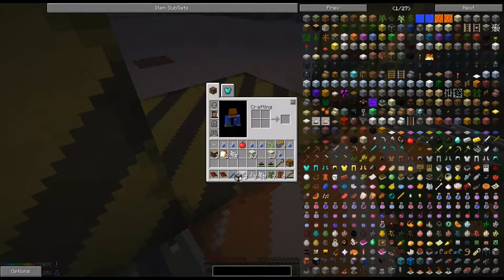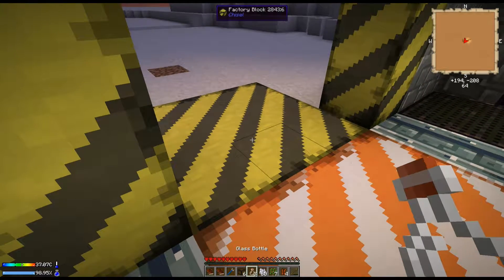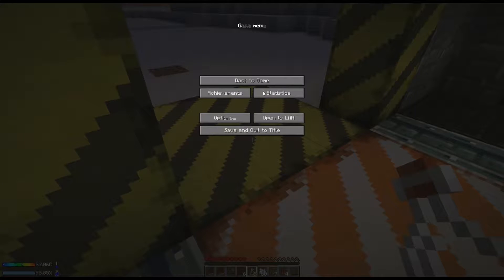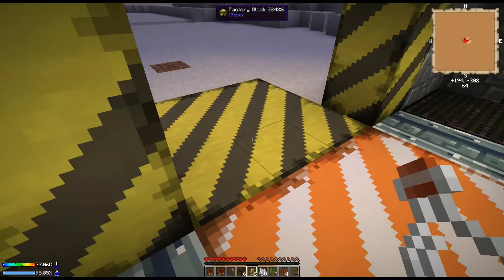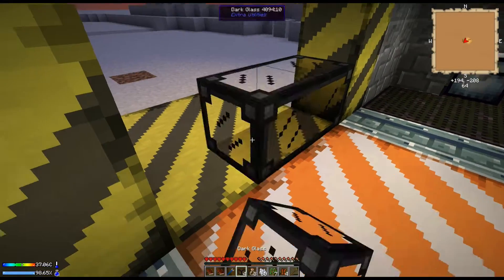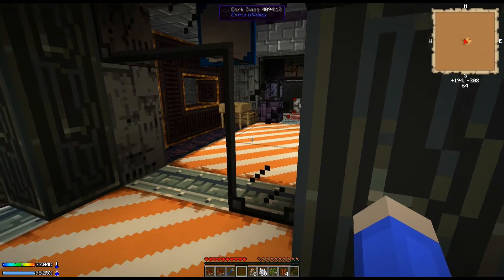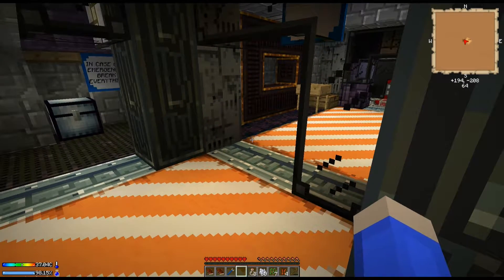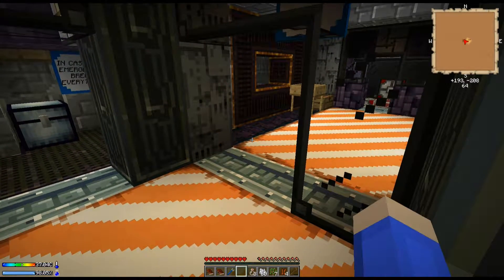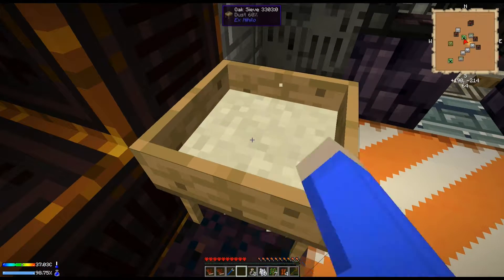Let's build a shelter. I'm going to send myself into the shelter here. Let's break this glass and take it. Let's quickly plop down my hotbar before it gets too late — whoops, wrong button. Place that there. We're safe for tonight, we can now continue on with some sieving here.